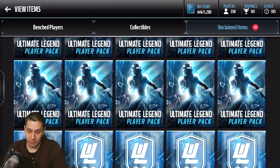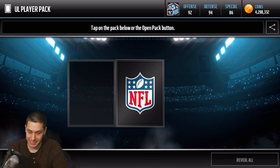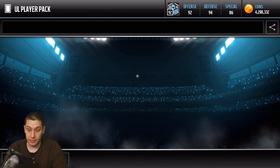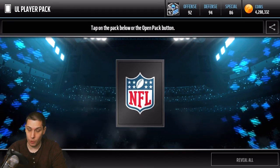If you do pull the year collectible, make sure you go on there and check what the prices are. Because if it's going for more than the actual Ultimate Legend player, make sure you sell it — and if you really want the Ultimate Legend player, just buy them off the auction house. That's a way better usage of your coins. We've got plenty of packs today, and I hope you guys enjoy it.